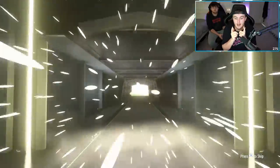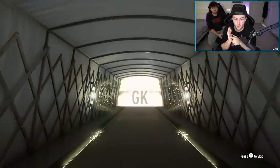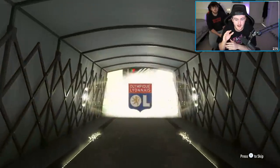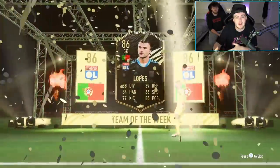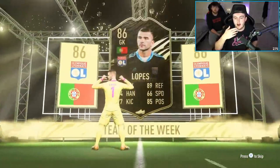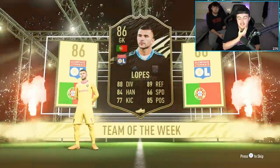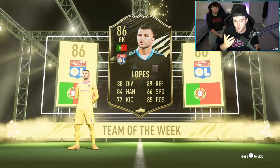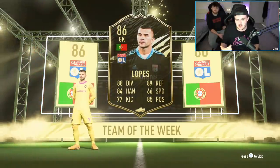It is a walkout — good start. It's an in-form walkout, we'll take it. Portuguese goalkeeper — it's an 86 Lopez, which isn't the end of the world, because if there are normal walkouts that are higher rated, they won't show up as the top player. So we've got at least an 86 in-form. Could be some more in-forms in there as well. I don't know if a foot freeze would show over an in-form that's 86 — I'm not entirely sure how that would work, but let's see what else we've got.